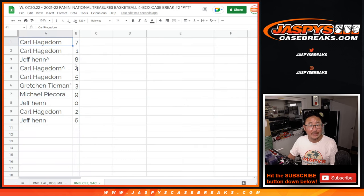Carl with seven and one, Jeff with eight, Carl with four and five, Gretchen with three, Michael with nine, Jeff with zero, Carl with two and six.